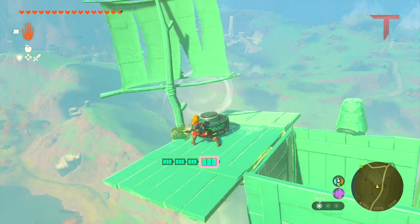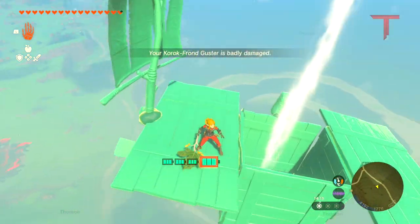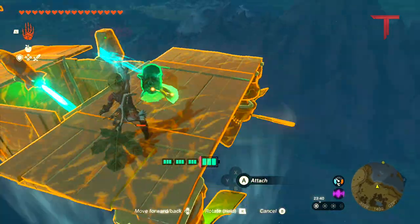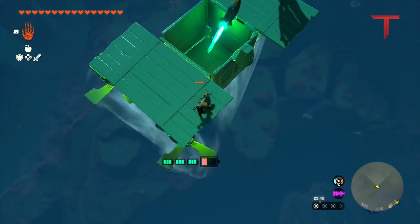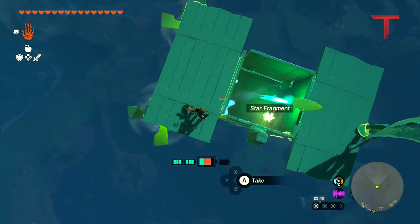Just make sure you activate it with an arrow to not accidentally turn the build off. Attaching a Zonite device to an activated build will activate that device immediately, which enables us to move our structure forwards using rockets.